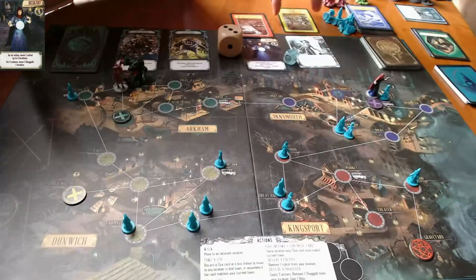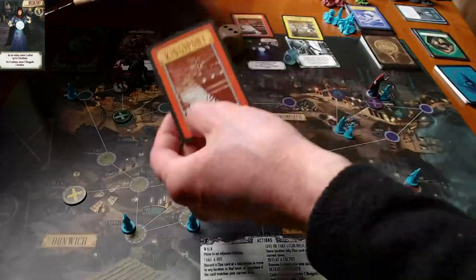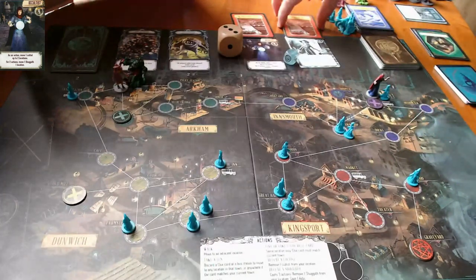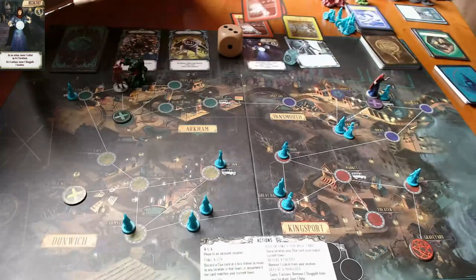I've only got one — wait, three Kingsport clues. That's not a problem, that's great. Oops, I gave it to the wrong person — this is the occultist. So she's got three Kingsport clues. That's really good.